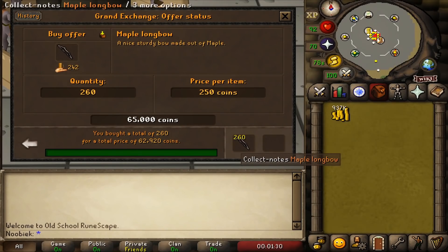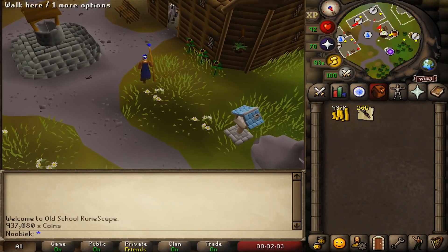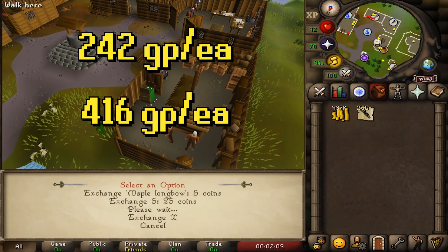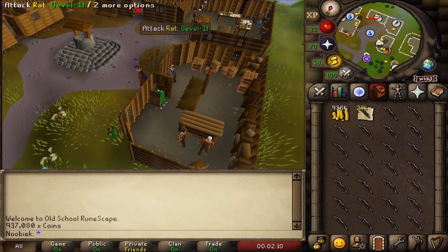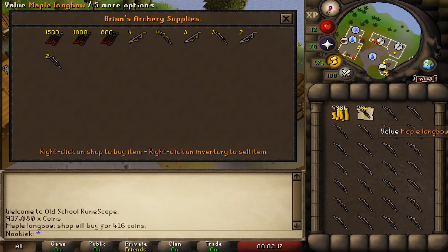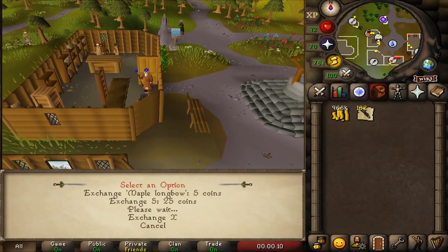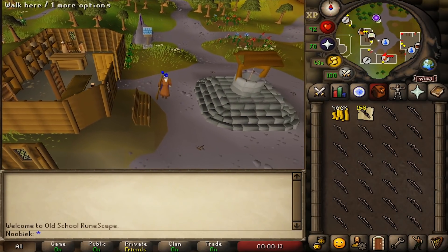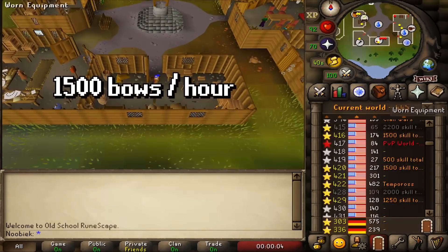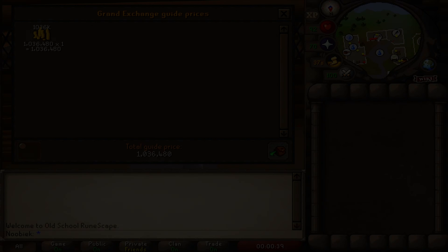Selling bows to Brian's Archery Supplies in Rimmington is another similar method. One maple longbow costs 242 GP and can be sold for 416 GP at the store. Bring GP and noted bows, then fill the rest of your inventory with unnoted bows. Sell five at a time and hop to a new world. When your unnoted bows run out, use Phials at the nearby general store to unnote more bows for a small fee. You can sell around 1,500 bows per hour, profiting over 200,000 GP per hour.